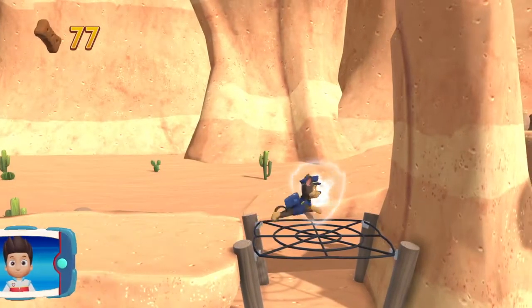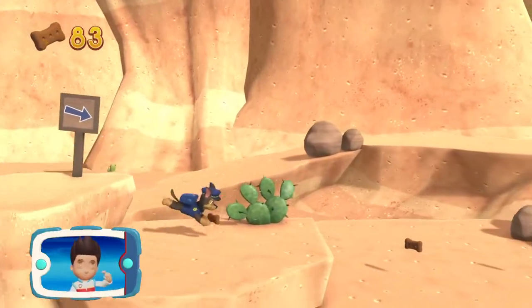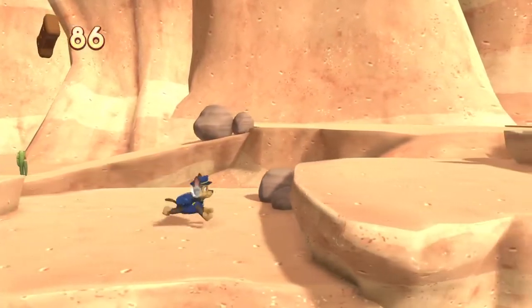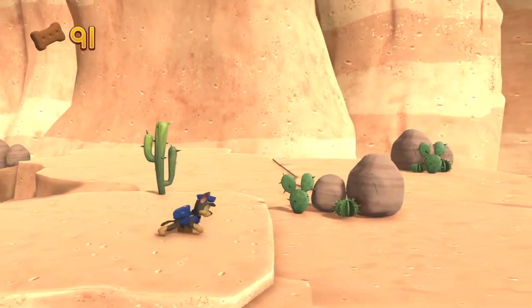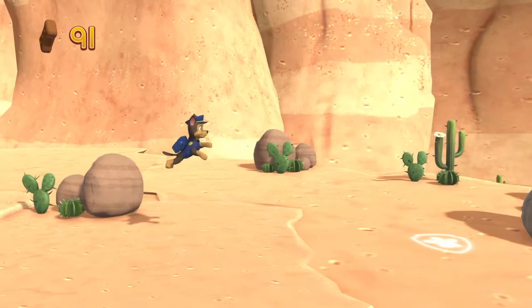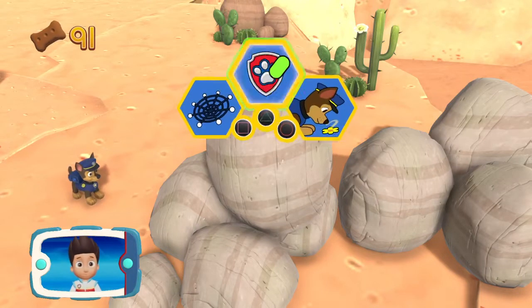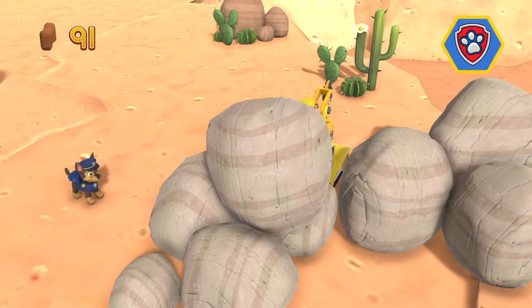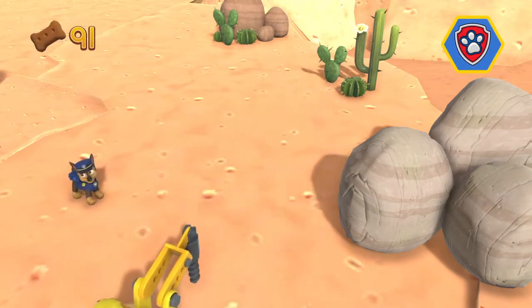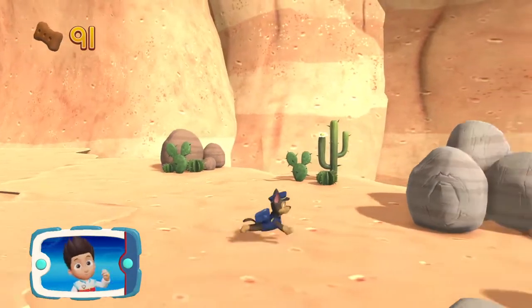Awesome! Perfect! Find all the pup treats that you can. Those rocks are blocking the path. Yelp for Rubble's help to move them.